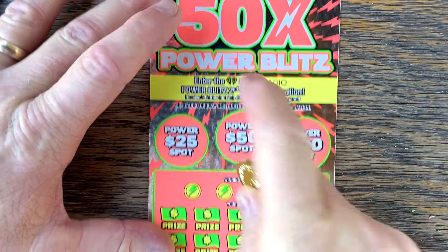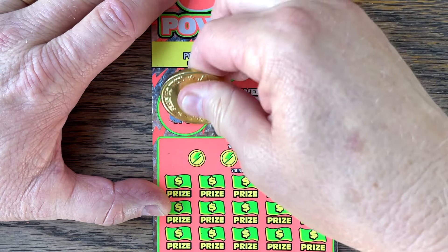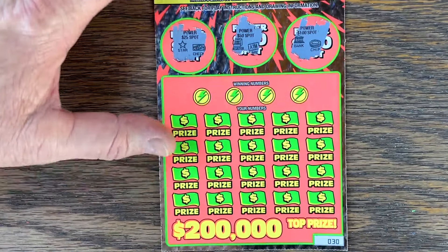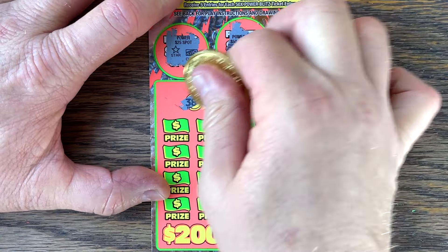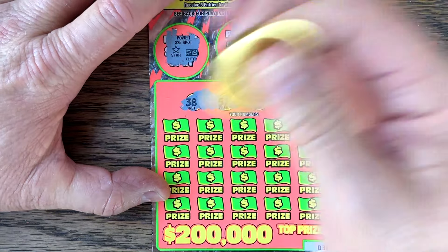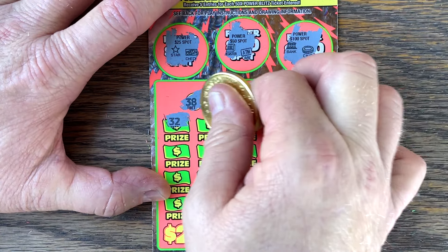Let's see if it's on ticket 30. Be the ticket. Come on, star. Come on, Power Spot. How about 100? Numbers coming up: 38, 57, 25, 17. Come on, show us the multiplier. Be something big. Let's start off with something big.